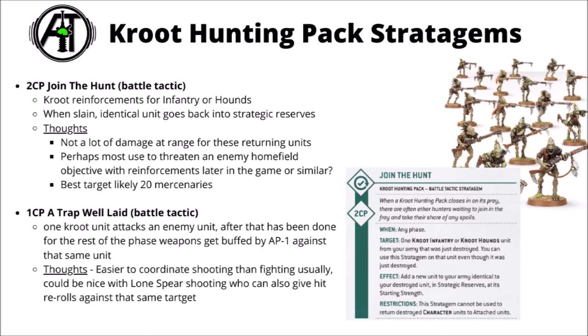For 1 CP there's A Trap Well Laid — you can use this in either the shooting or the fight phase. After one Kroot unit has attacked that phase against an enemy unit, whenever other Kroot attack that same enemy unit their weapons get AP minus one better. Far easier to trigger in the shooting phase — maybe shoot a Lone Spear at the squad and get the reroll hits buff, and then for the rest of the shooting phase Kroot rifles and things could be an extra AP minus one. This does seem like a stacking buff that gives them a surprising chance of punching up a bit.